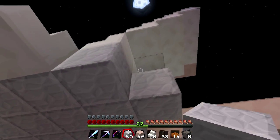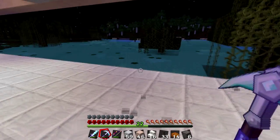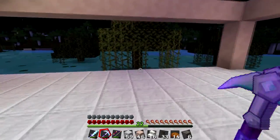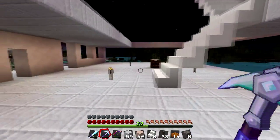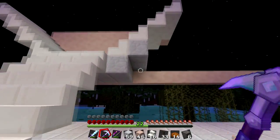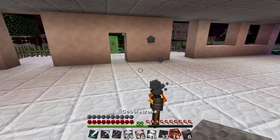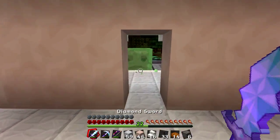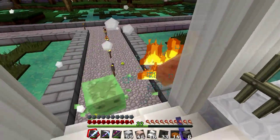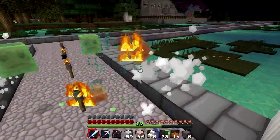Not sure what I'm going to do about underneath here — whether I'm just going to throw some diorite in there. Not sure whether that works because I don't like these sharp angles. I particularly want to throw stairs in there, but you can't make polished diorite stairs.